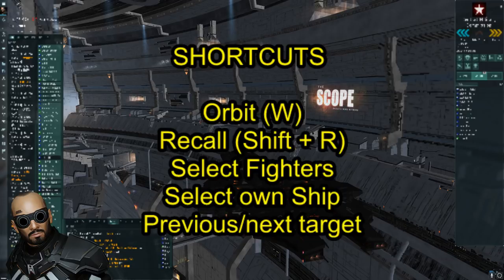The recall command is the same as with drones — just Shift+R and your fighters will be recalled to their launch tubes. Their bombs will be refilled, they will be repaired, and so on.